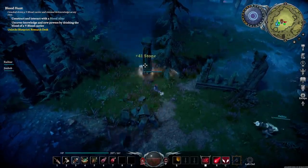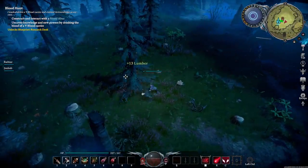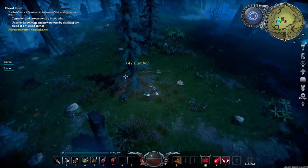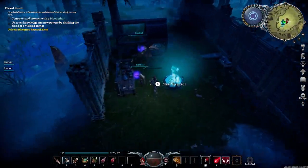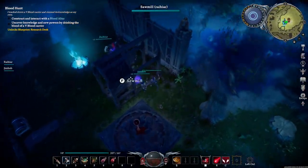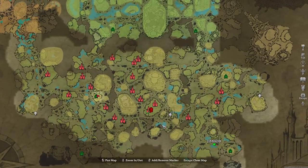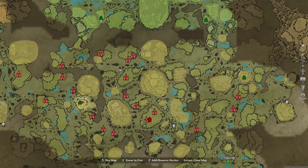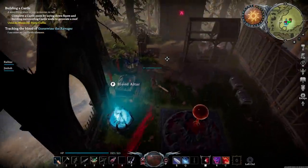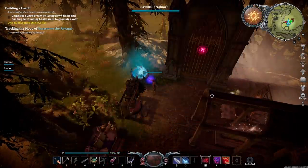I'd encourage new players to think very carefully about where you're going to place your first castle. This is going to be your base of operations for quite some time, so placing your base near one of the two crypts you start in might not be the best call for the long term. You'll find yourself having to travel quite far to get to locations you'll need to visit within Farbane Woods for both resources and to defeat bosses known as V Bloods. I'd recommend finding a location that's either relatively central in Farbane Woods or towards the north end, so that you're prepared when you travel to the next area. You'll also be able to make additional castles later on if you want to reposition or extend your reach.